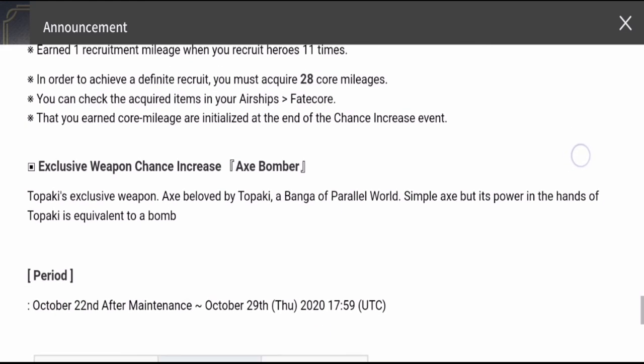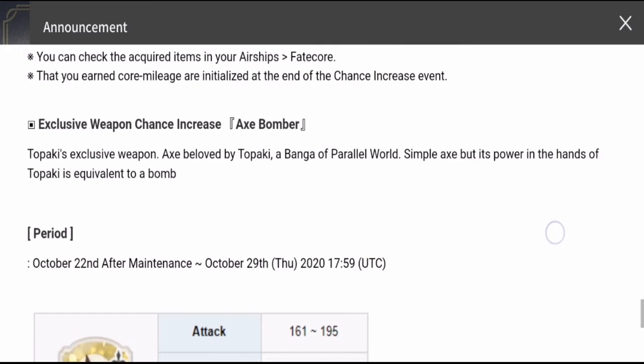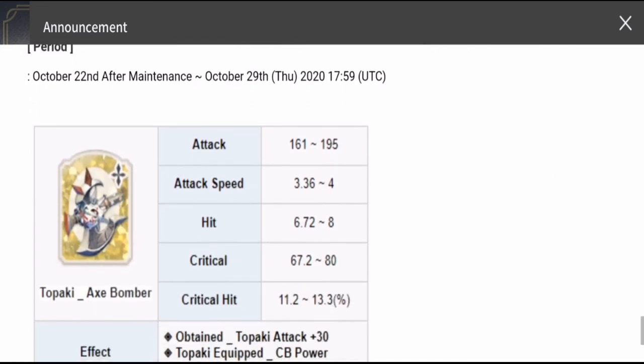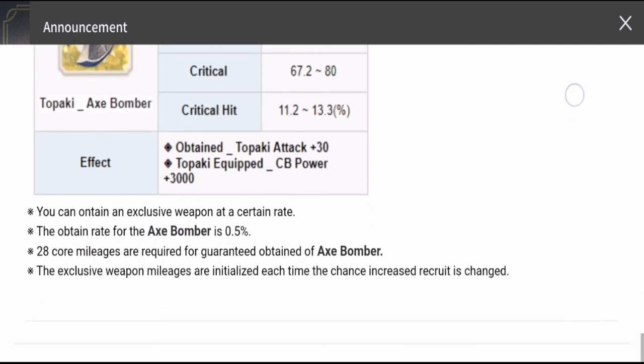For his exclusive weapon, he has the Axe Bomber — your usual weapon that comes with the character. The difference is that the equipped character with the specialized weapon gets an additional 300 combat power. Same as summoning for the hero, this is also a 0.5% chance when you pull for it.